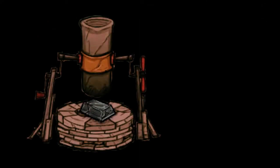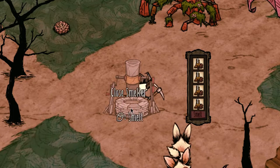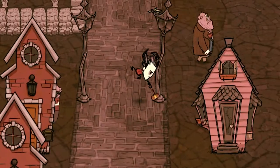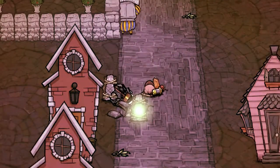Making alloy will require access to a smelter, which has a rather expensive crafting recipe itself: six cut stone, four boards, and one red gem, which can be acquired the same way as a blue gem. Once you craft a smelter at an alchemy engine, you can smelt alloy from iron ore, which is renewable through the iron hulks. You can also acquire alloy by using the executive hammer to destroy lamp posts — you'll need to smash two of those to get enough alloy for a sprinkler.